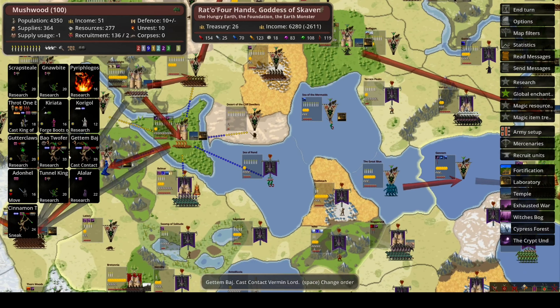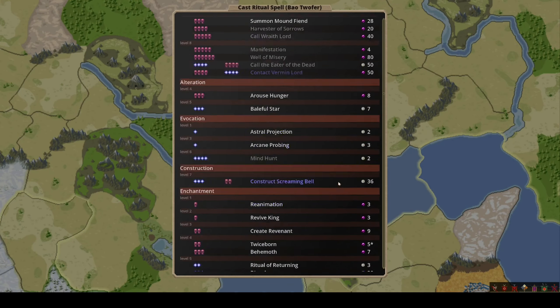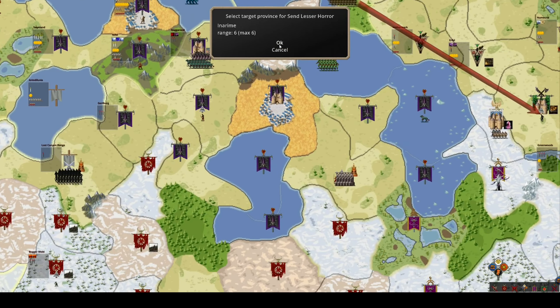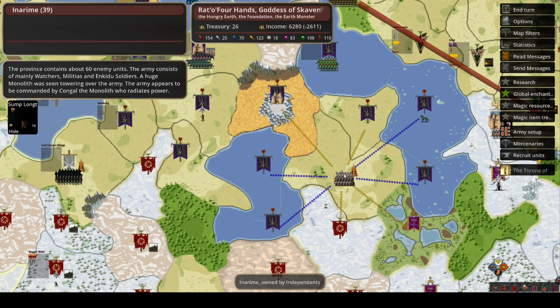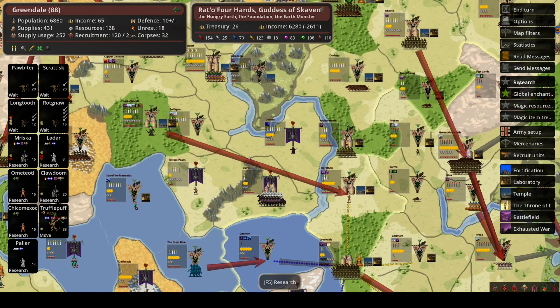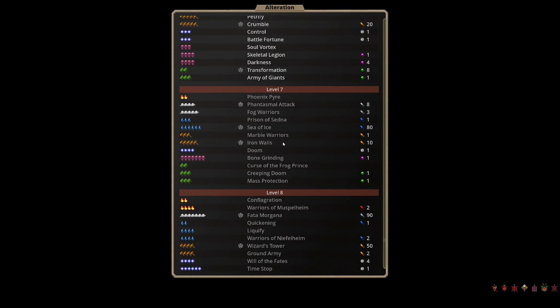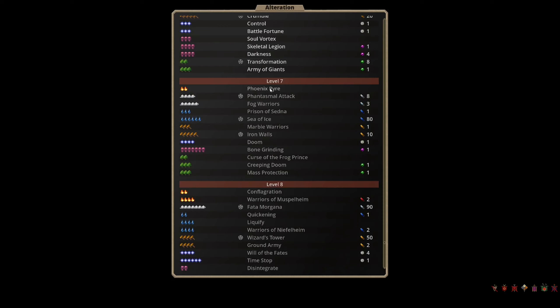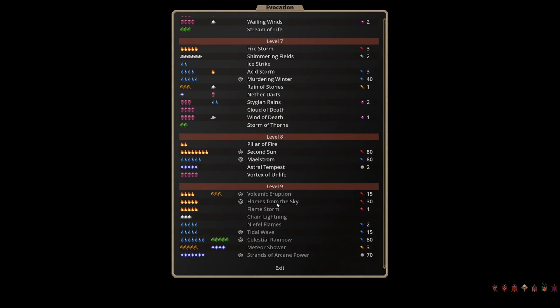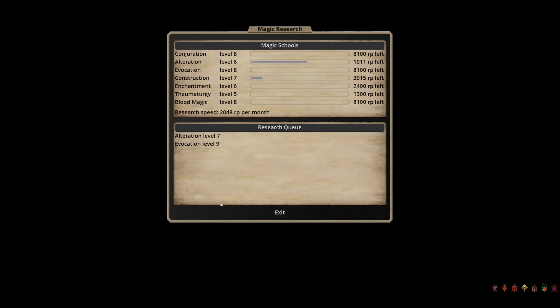I may just test it — can I Send a Lesser Horror over there? Yes, so we'll send a Lesser Horror over to investigate exactly what's in that province. We've got a scout there who sailed over with his little boat in his pocket. On research we're going for Alteration Level 7, which gives us Fog Warriors — very strong — and also Phoenix Pyre, which is again very strong, plus Marble Warriors. And we're going for Evocation Level 9, because it's really fun to cast Flames from the Sky on people and I've got a bunch of high fire casters.